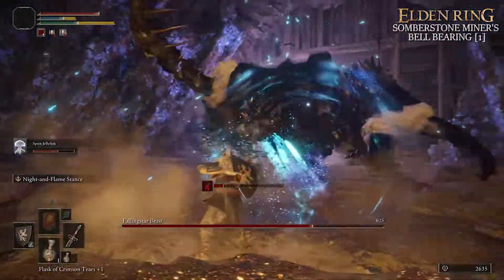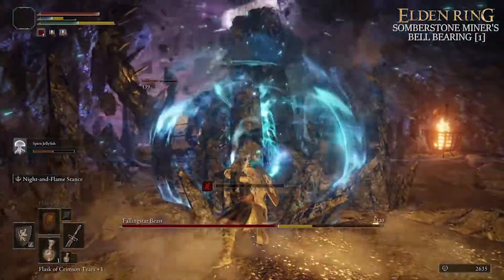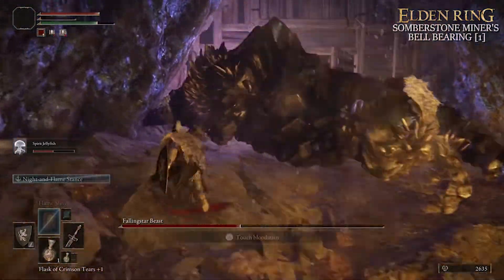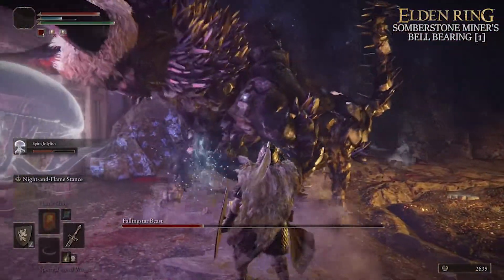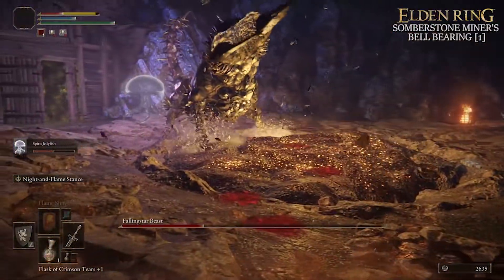Somber Smithing Stones are used to level up unique weapons, boss weapons, legendary weapons, and so forth. They are slightly rarer to get when compared to regular Smithing Stones. But in keeping with most things in Elden Ring, there is an easy way to get Somber Smithing Stones without having to rely on farming enemies and RNG for item drops.